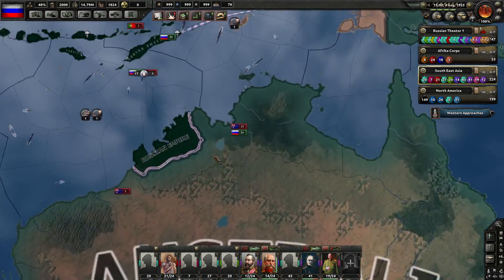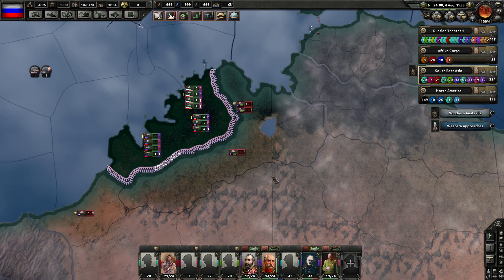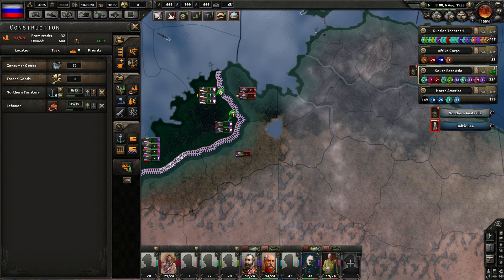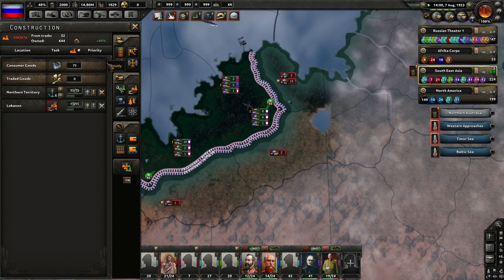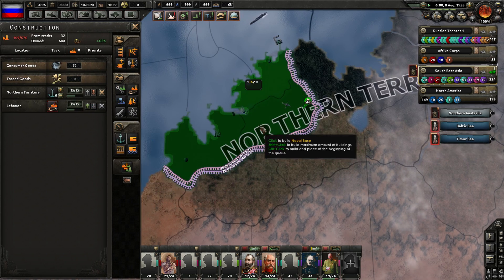Last episode we were trying to finish off Australia. We've got two groups of men in the area right now and I'm waiting for the new ports to be built out so we can properly supply our troops. If we go to constructions, we're actually being attacked on the tile where we're building a port, so that construction is paused right now.